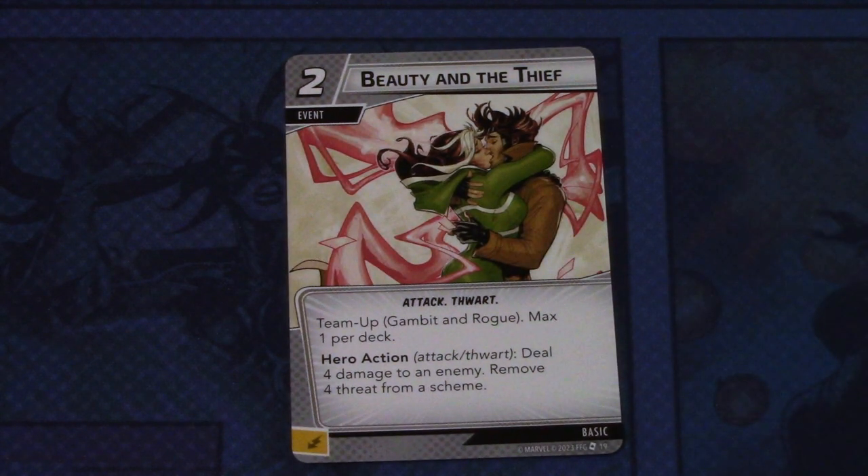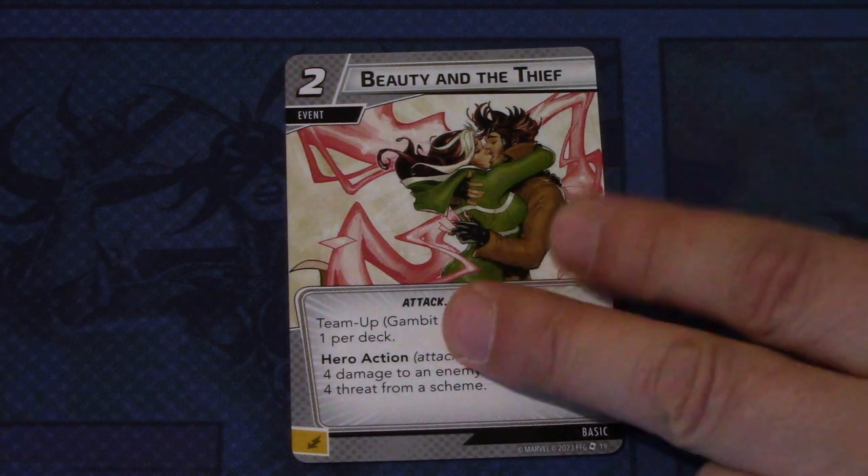Then we have Beauty and the Thief — this was in the Rogue Hero Pack also, but it is a team-up card for Gambit and Rogue. Two-cost attack and thwart event, team-up Gambit and Rogue maximum per deck. Hero action attack or thwart: deal four damage to an enemy, remove four threat from a scheme. This can be committed as an energy resource.